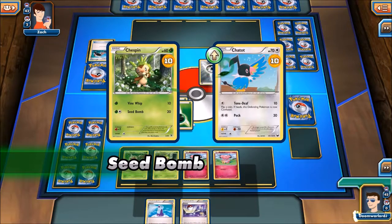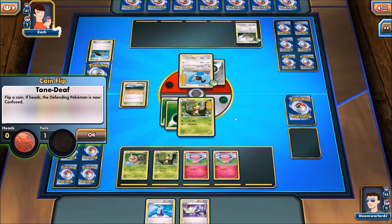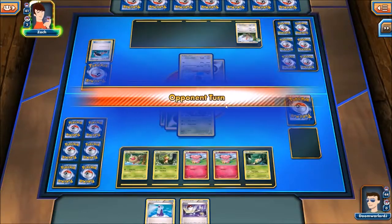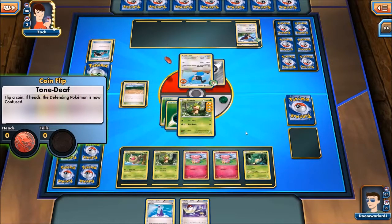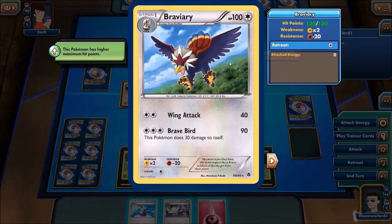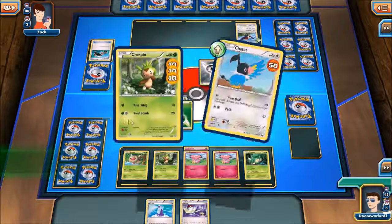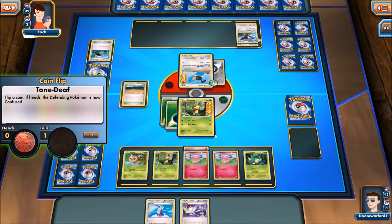I want to get a Quilladin and a Chesnaught. Obviously I'm probably not going to get that. The odds of me getting a Quilladin and a Chesnaught are probably pretty low. They're doing up to 50 damage. I'm getting so lucky with these coin flips. They've got Braviary up but they need two energy for the basic attack. Let's start beefing up one of these Snubbull just in case. I've put energy on Chestpin but there's no guarantee I'm going to get a Quilladin already.